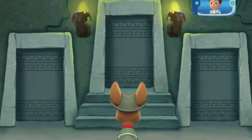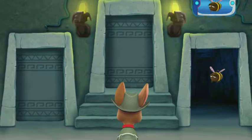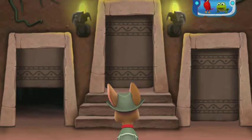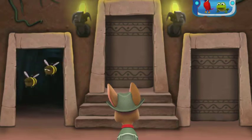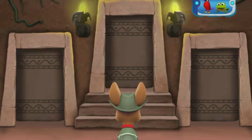First, you need to find the room with a bee! Listen to the sounds behind each door! The bee! That's it! Next, you need to find the room with a parrot and a frog! Listen to the sounds behind each door! Hmm, that doesn't sound right! You need to find a parrot and a frog! Try again!